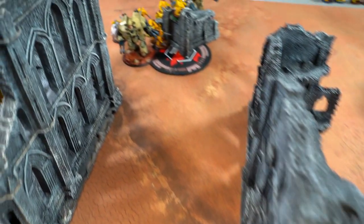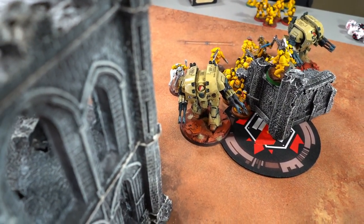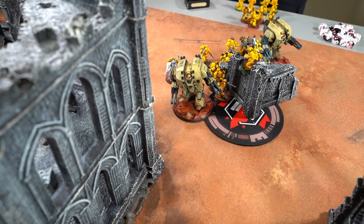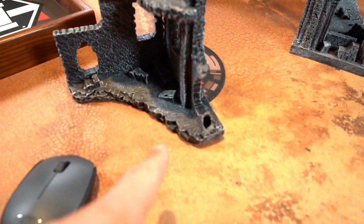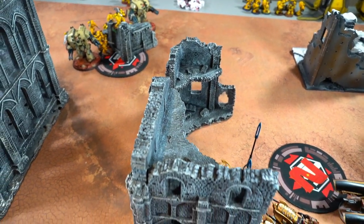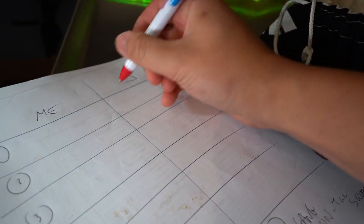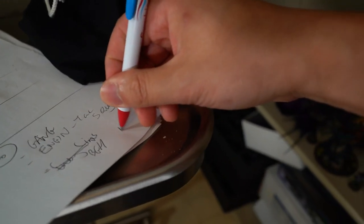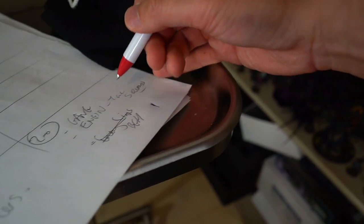End of Imperial Fists Turn 1 shooting: the Leviathan hitting on twos and rerolling everything with the litanies took out a Palace tank pretty easily. Two mortal wounds were done to another unit from the Flakka stratagem on the missile launcher. At the end of Jay's turn: he holds, gets Big Game Hunter — three points for Jay.